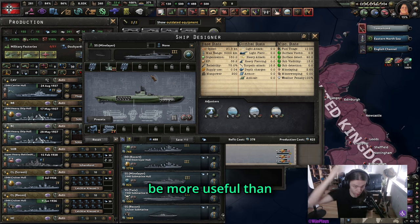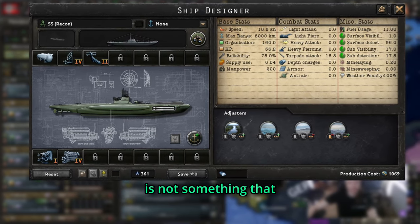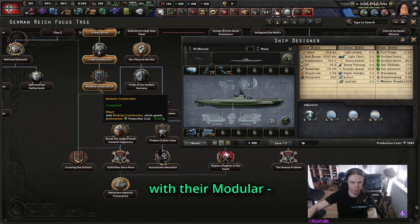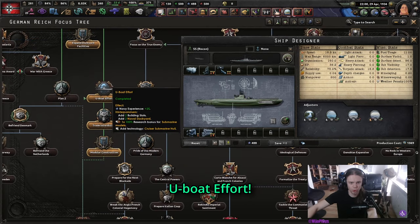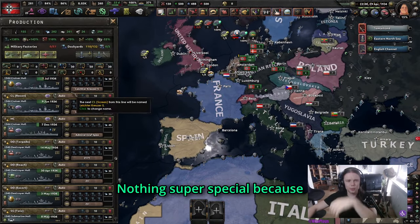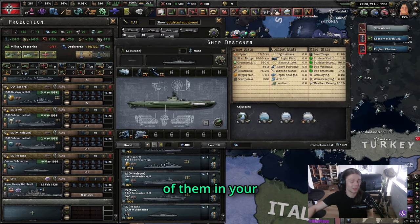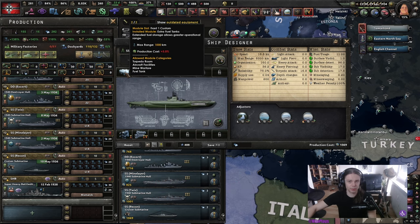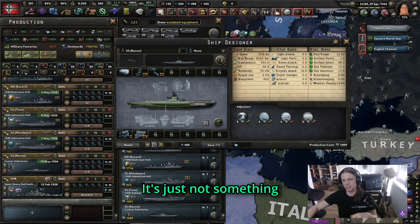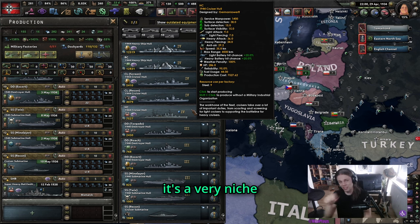Then there's the reconnaissance submarine, which not everyone gets access to — only a few nations like Germany with their U-boat effort and Japan, and I think France as well. They're nothing super special — just submarines that can recon a little bit. You can use one in your submarine fleets for some additional detection, put fuel tanks on it for more range. It's a very niche technology for only a couple of countries, so it's a very niche thing that I don't really use.